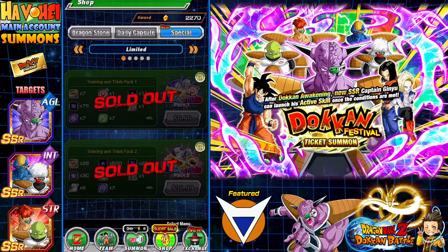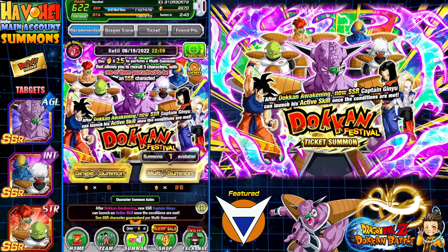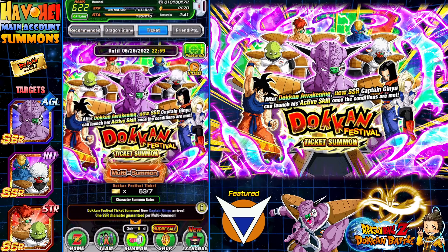So since I did that we have a total of 63 tickets. These 63 tickets — usually you would have to do a 10-character multi to get a guaranteed SSR, but in this case you get a guaranteed SSR per seven tickets used. So that's nine multis we can do. If you're talking multis that's like 450 Dragonstones worth, but if you're just talking Dragonstones, about 315 Dragonstones worth. I think it's a really really good deal for the amount of money you'd spend.